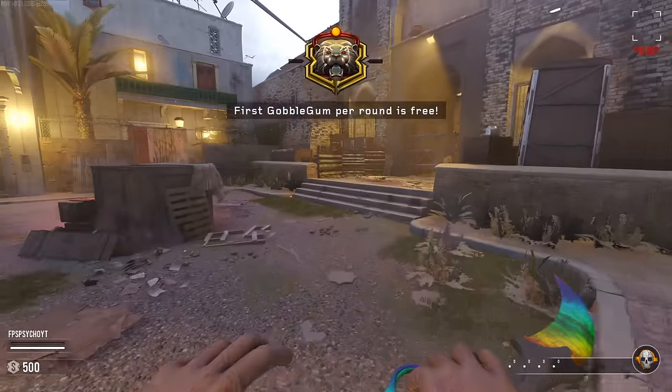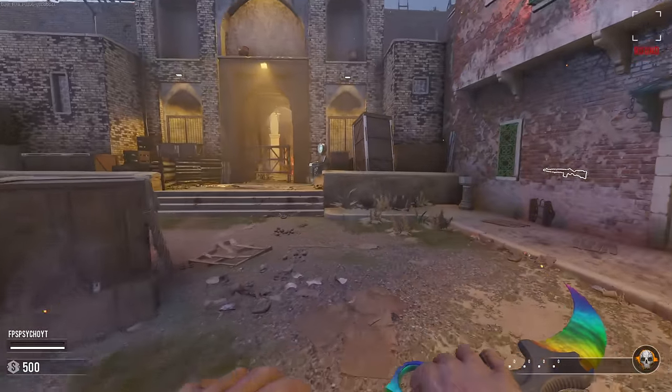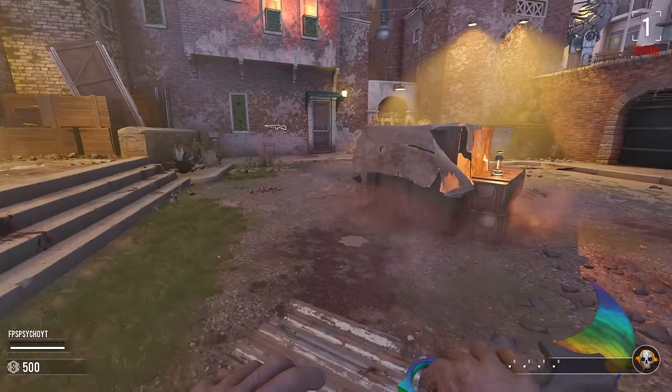Someone made the iconic map Dust 2 in Black Ops 3 Zombies, so we're gonna try it out. We've spawned in with the Karambit Fade — pretty fitting for CS:GO, I suppose.